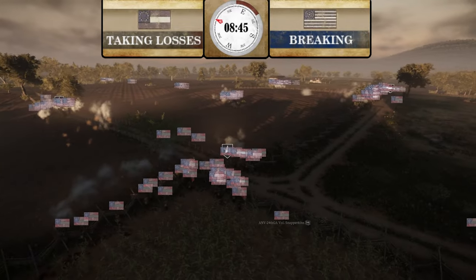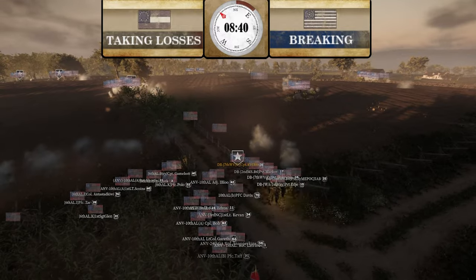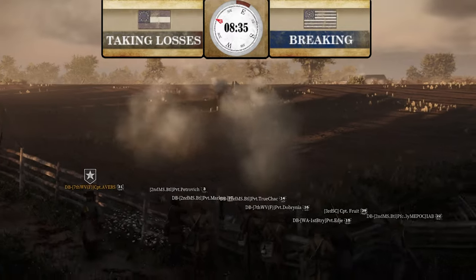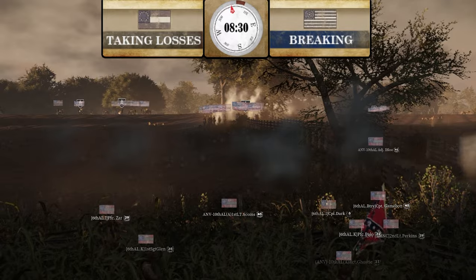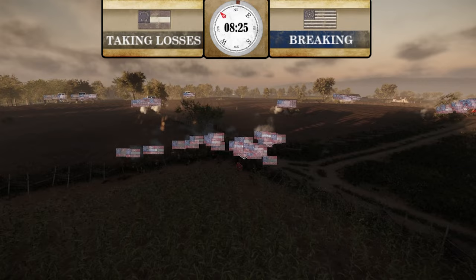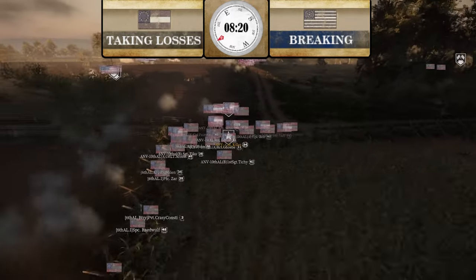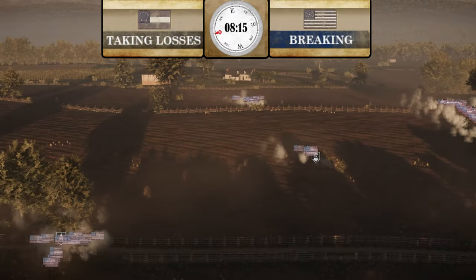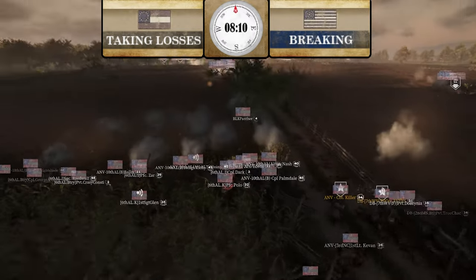Only eight minutes left — Union has got to try something that puts CSA into breaking while keeping themselves alive. Confederates are about to go into breaking with eight and a half minutes left. CSA is still in a phenomenal spot. Union still has a great chance to win, but Union is spread out into about three groups right now — I really don't see how Union is going to be able to win this.